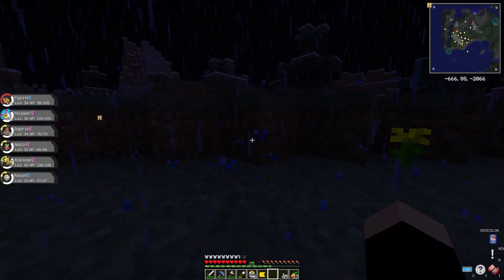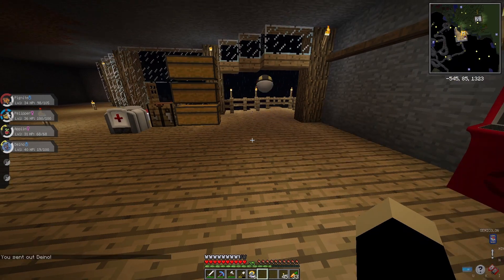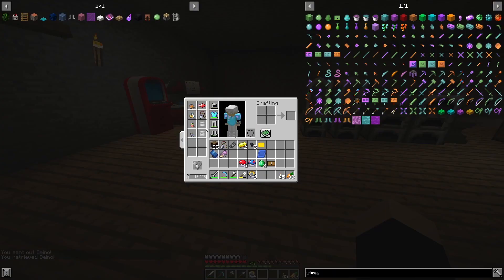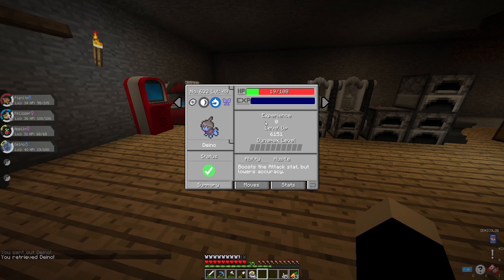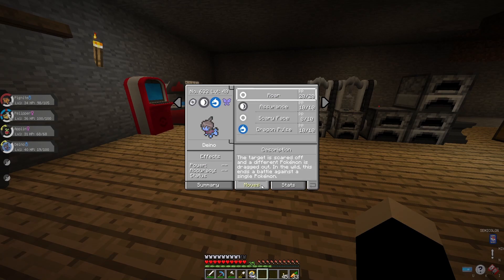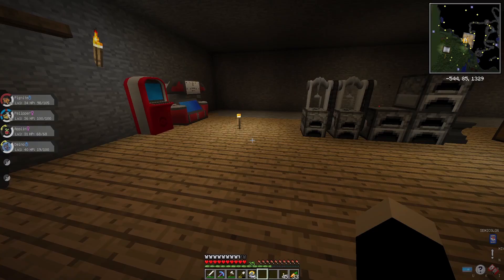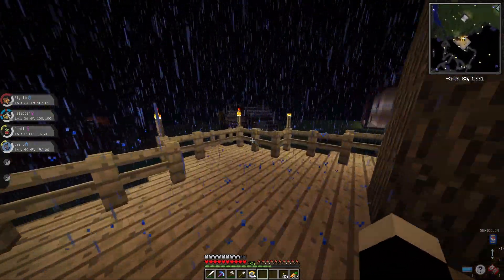Let's check it out. I got it out of the PC — Deino the Sociable, level 40, Dark/Dragon type. Ability is Hustle, which boosts attacks but lowers accuracy. It has Roar, Assurance, Scary Face, and Dragon Pulse — Dragon Pulse is 85 power, that's really good! It has lower defense and better special attack with a Mild nature. This is actually pretty decent!